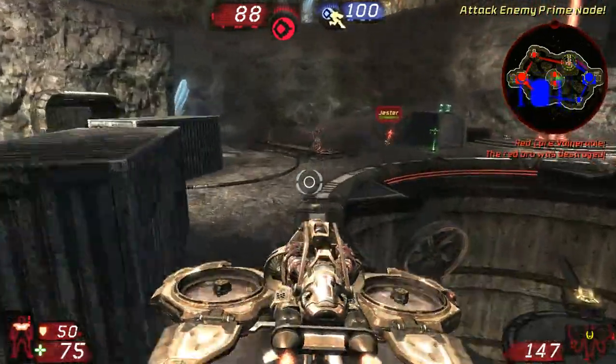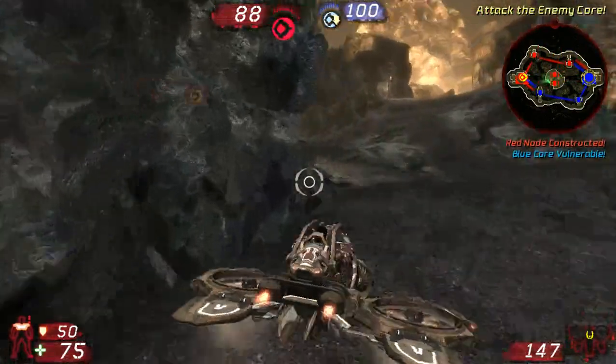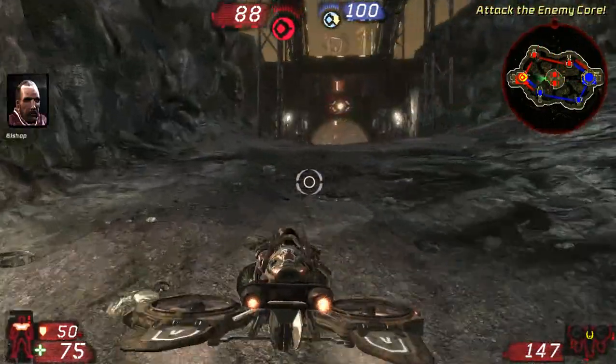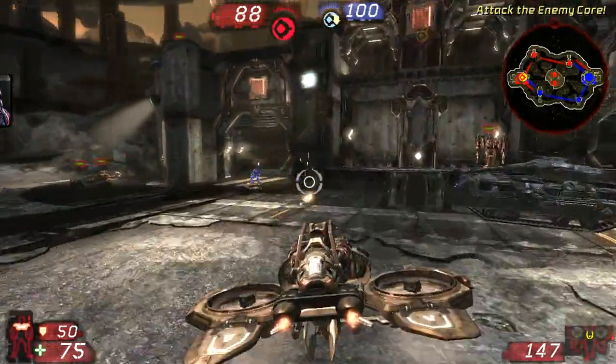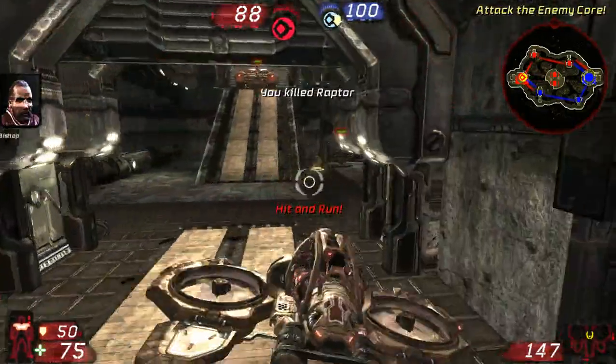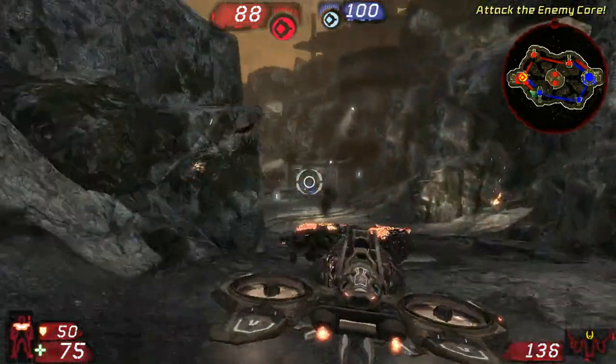Red core is vulnerable. Red orb destroyed. Blue core is vulnerable. Attack the enemy core. Enemy Goliath! I need some backup! Enemy Manta, hit and run! Heading toward our core. Enemy Goliath destroyed.